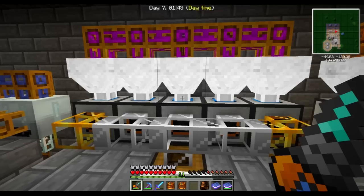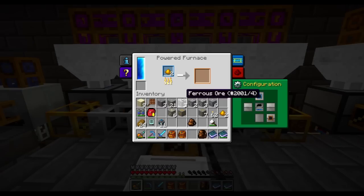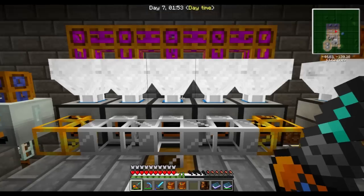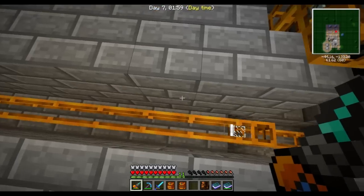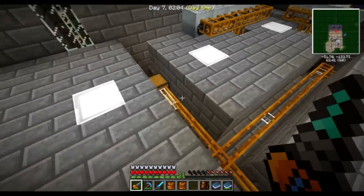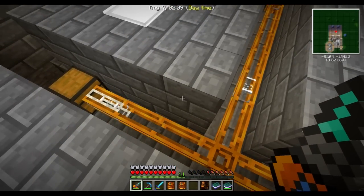Why is there gravel in there? I was experimenting with sand in these. There we go — the copper is in and it's being smelted. Everything here should be given the white color and go to the white line, ending up in the chest here. That is brilliant.